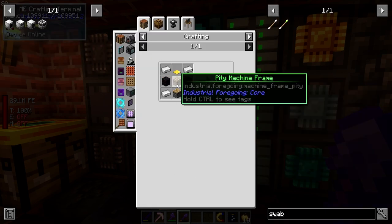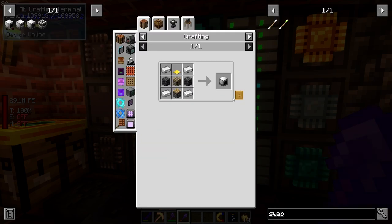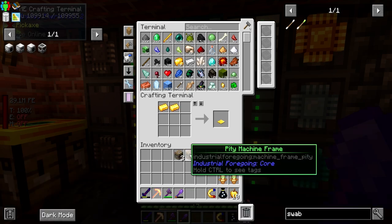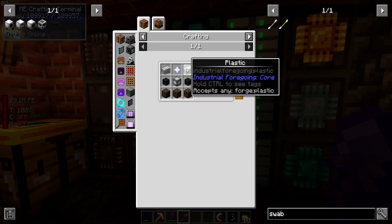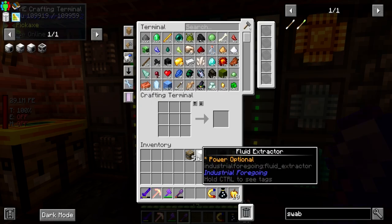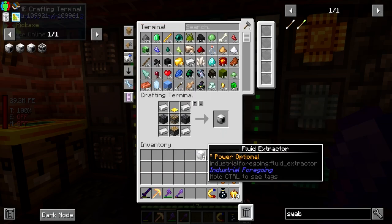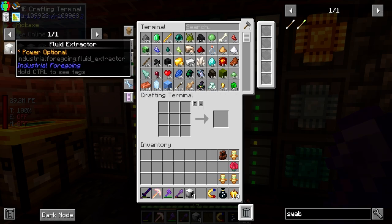We can automate soul sand production - it's super simple with Mystical Agriculture. What we need to do is create a fluid extractor, which is going to take fluid out of a tree. We need to start producing plastic, which we get from latex, which we get from the latex processing unit, and the latex comes from the fluid extractor. Pretty simple - we can start with four.